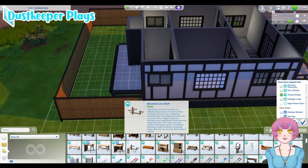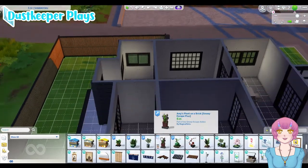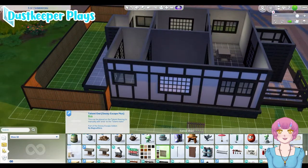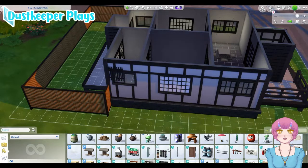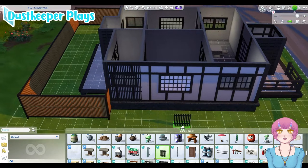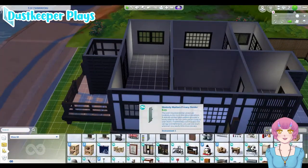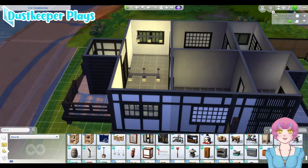The outside is going to be very traditional, so you're going to see me put in some dark flooring, but the inside is going to be super cozy, cute, adorable pastel heaven. And again, adding some texture with these wooden slats — I love the Snowy Escapes pack so much, there's so much beauty in this pack.